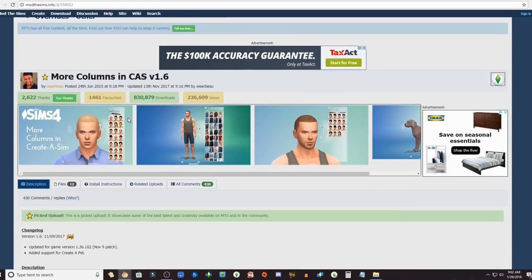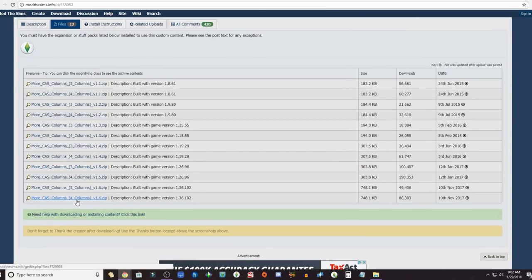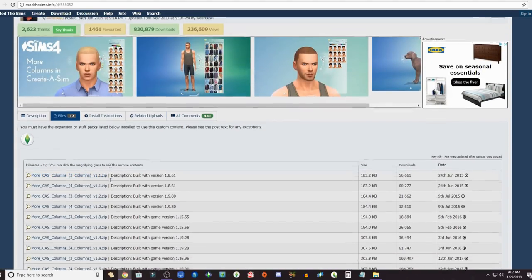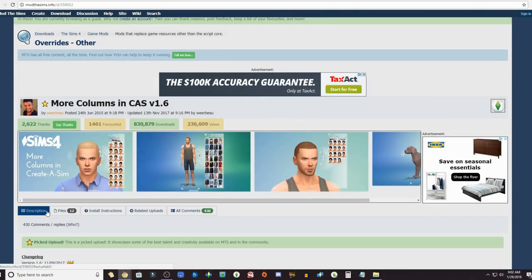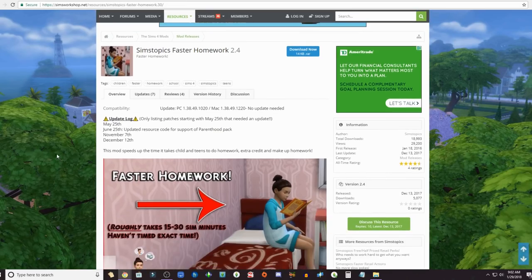Going along with things I'm not going to show in-game, there's the More Columns mod — it's from the same person that created the UI Cheats Extension. I personally use the four columns but sometimes it bugs out. I'm tempted to try the three-column version to see if that helps. Definitely a good download.